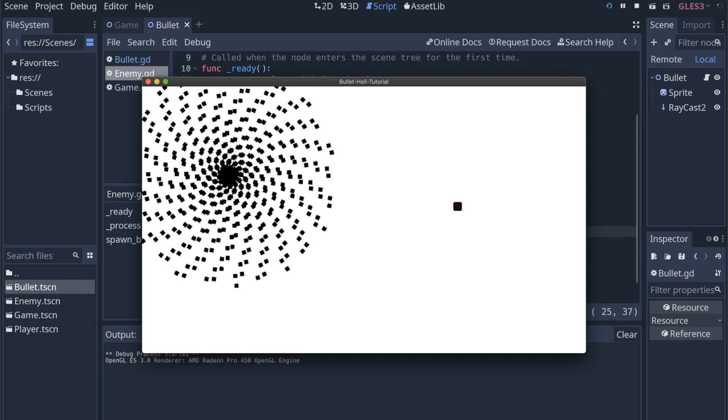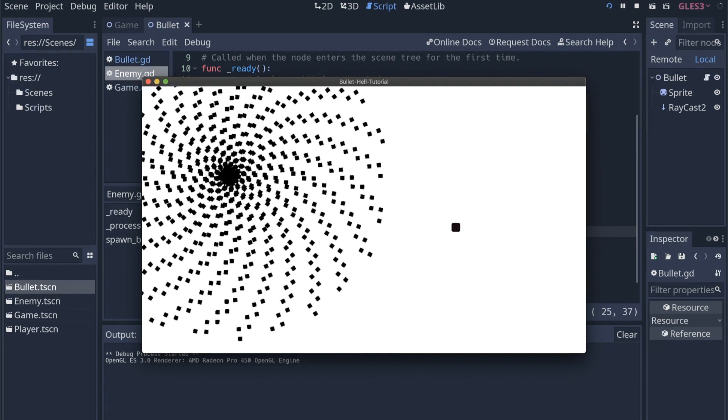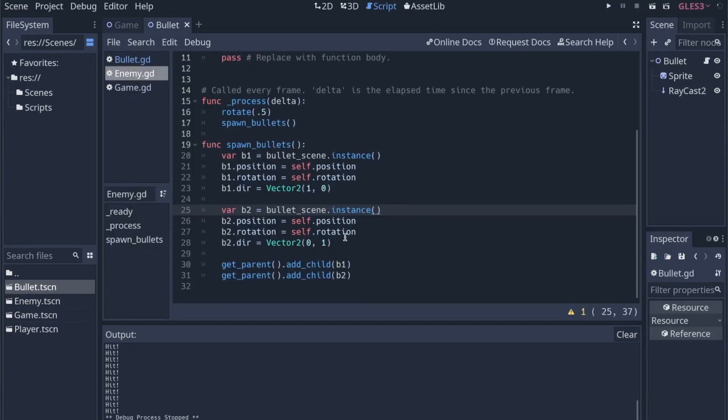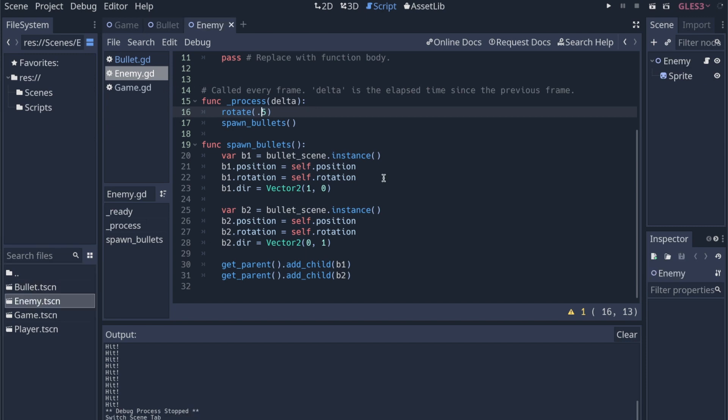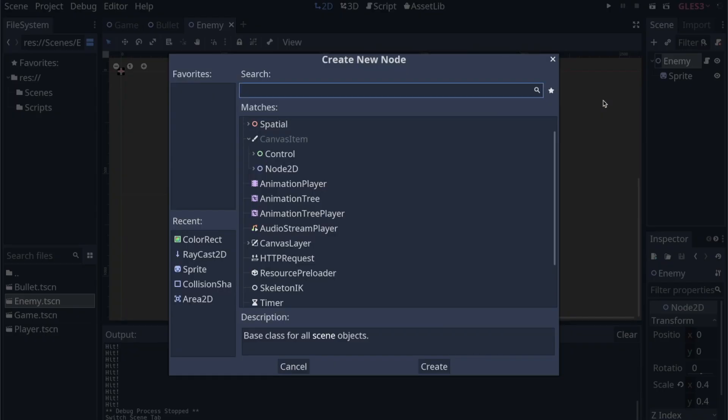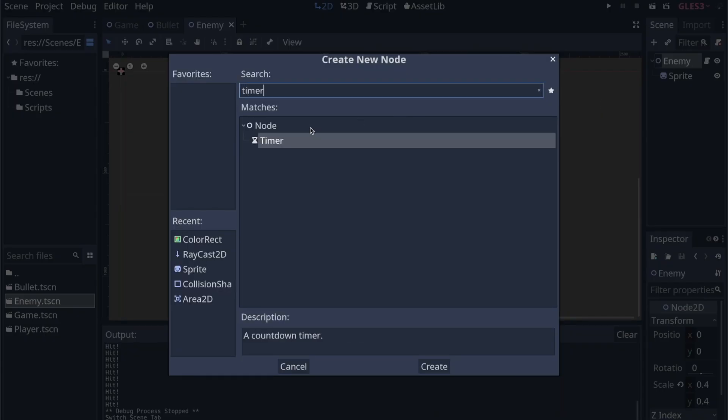That's pretty encouraging that something has changed, but we're still getting them close together. So let's leave the two bullets for now. The other thing we need to do is make sure the enemy can't just spam these bullets — we want an actual recognizable structure to the firing. So we need a timer. We can add that to the enemy scene by right-clicking, hitting Add Child Node, and adding a Timer.